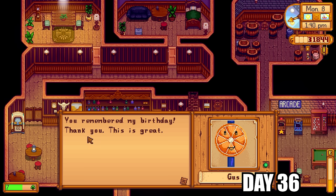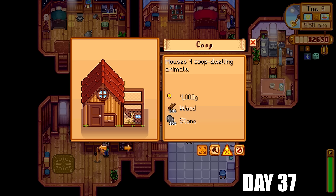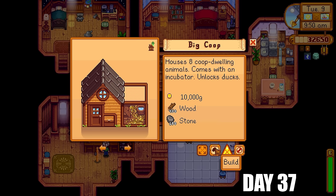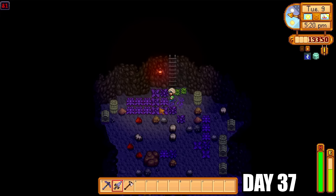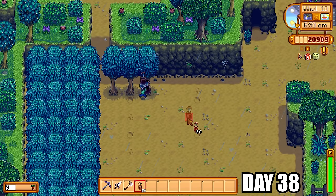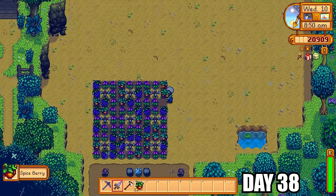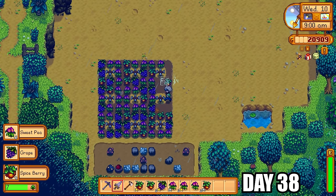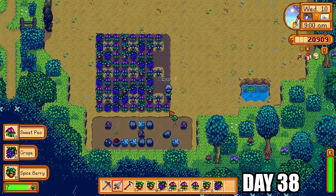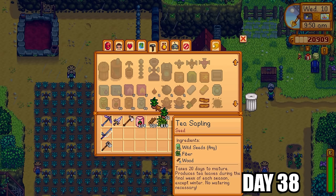It was Gus's birthday so I gave him a diamond — that put him up to two hearts. Robin normally doesn't work on Tuesdays, but if you talk to her at just the right moment before she leaves the house you can access her interface to get house upgrades, buy supplies, or commission buildings even on Tuesdays. I put all my tappers on trees and my lovely spring forageables are now ready. I collect them all, replant, and turn any excess summer seeds into tea saplings.